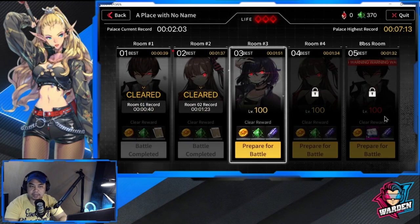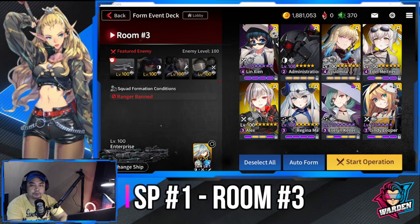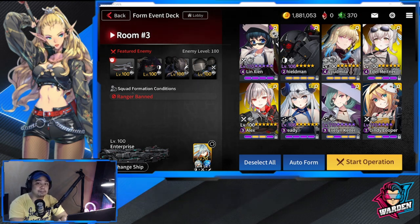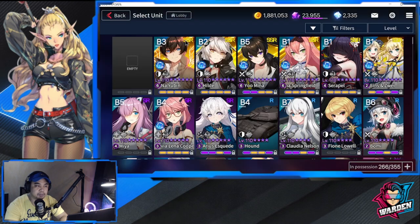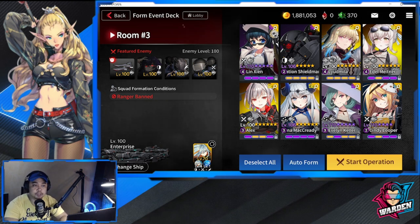Now at Room 3. The theme for Room 3 is to overwhelm your enemies — it's not a really challenging stage. Rangers will be banned to start. For strikers: Lynxin, Alex, and Cindy Looper. For defenders I have Shieldman only — I was going to bring Irie Alford but opted for Cindy Looper. For snipers: Liudmila, Edel, and alternate Shaolin. For supports: Regina, Evelyn, and alternate Claudia. Let's take a look at this on auto.